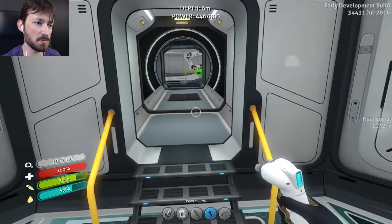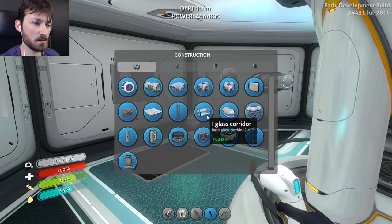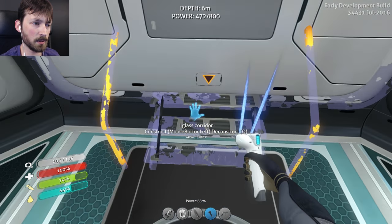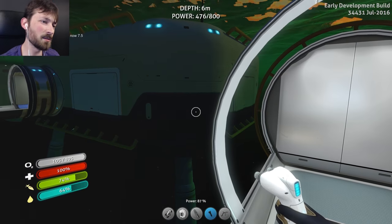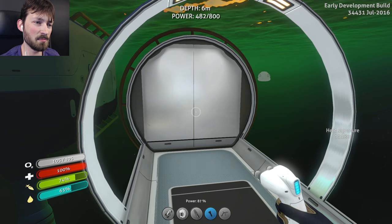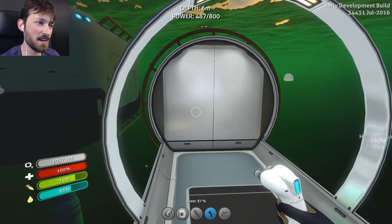I guess we can technically build off of this. Maybe so - I should be able to add a corridor right here. There we go, we got a corridor. And then because I got the moon pool angled the wrong way, I don't know if I can put a multi-purpose room here at the end. I might need to do like an ugly little curve and then put it over there.